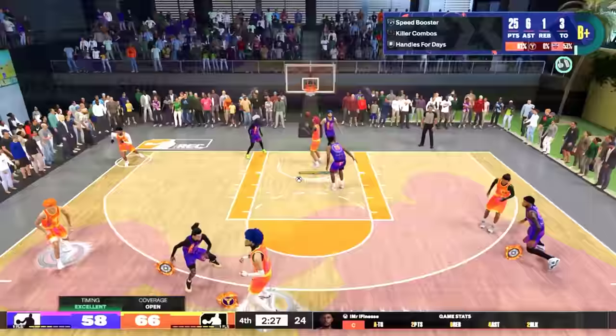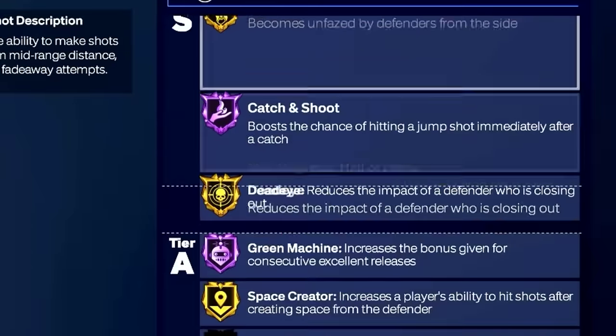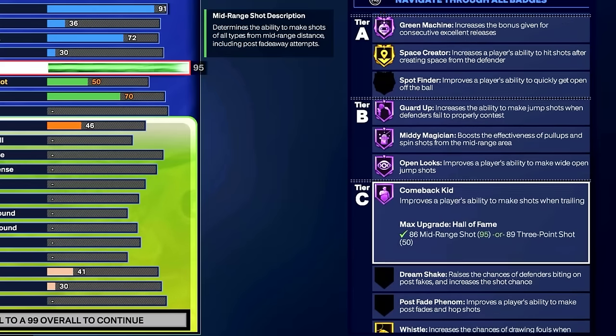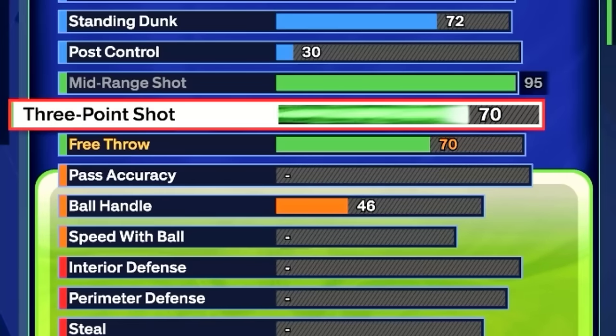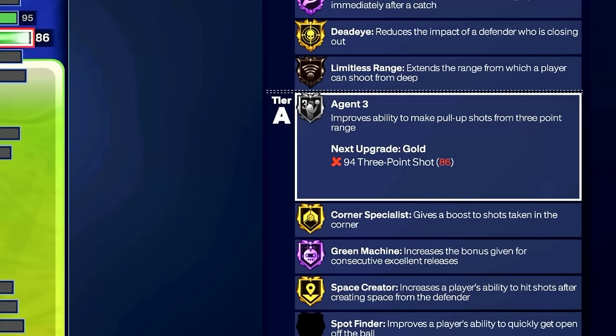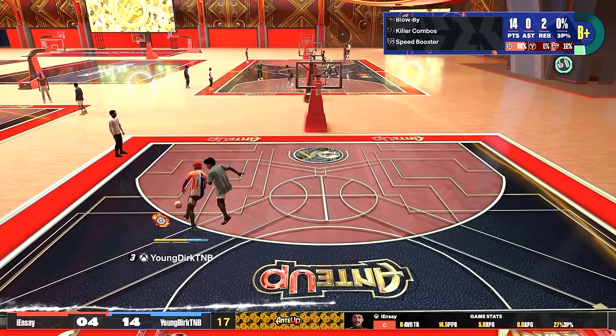For the shooting, we're gonna go with a 95 mid-range. This is gonna get us green machine Hall of Fame — I'll elaborate more in a bit. Look at the rest of the badges. We're gonna go with an 86 three-pointer for agent threes on silver. And then for people who play five-on-five, we're gonna go with a 77 free throw.